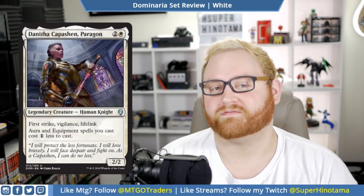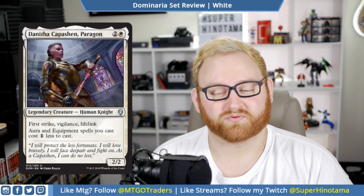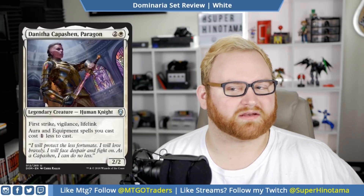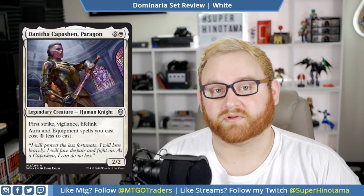Moving up, we have Danitha Capashen Paragon. This is a three mana 2/2 legendary creature, human knight with first strike, vigilance, and lifelink. That's already very good — this could almost be a first-pickable card in a pack if you're a rare. Auras and equipment spells you cast cost one colorless less to cast. This card is probably going to be a build-around in a blue-white auras deck or maybe even a white-red auras deck. There are so many good auras in Dominaria and the rest of Standard right now. Danitha is amazing — a high pick for me in draft and sealed and probably a Standard-playable card as well.